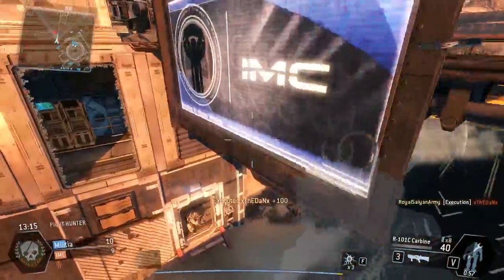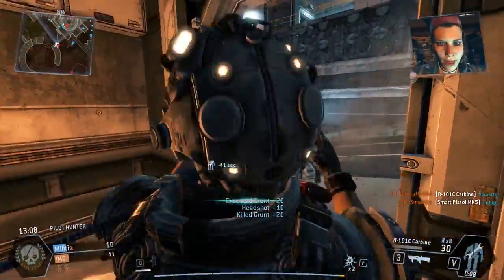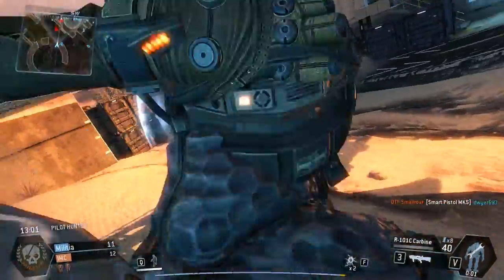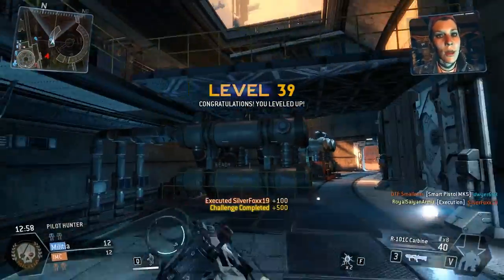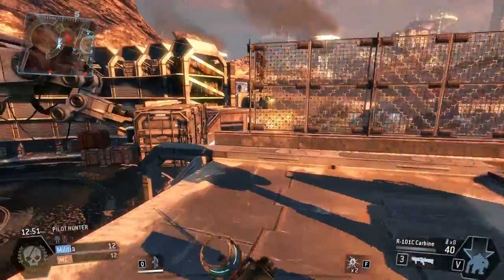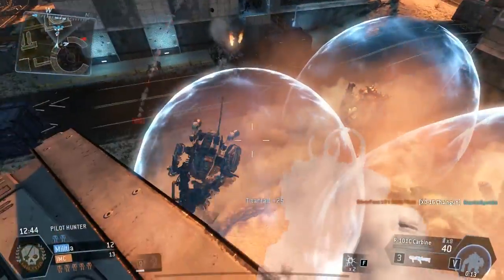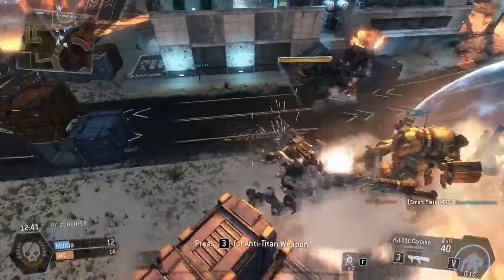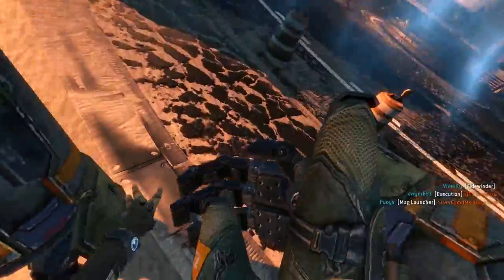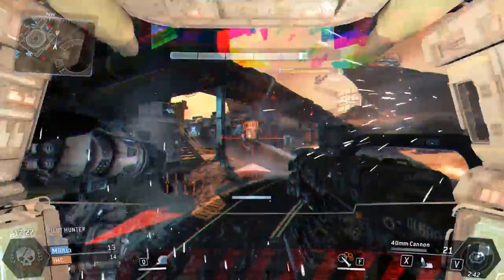I didn't want to include titan kills in the kill streak — I just wanted to count the pilot kills. I'm using the R101 carbine — it's the very first gun you have alongside the SMG. I think this is the best gun in the game. If you're not going to go with this, then close quarter shotgun — I think that's a pretty OP gun. Both of those are really good. I'm using the Ogre as my titan, not vortex shield — I'm using the electric smoke. I'd recommend to anybody playing a lot in titans to use the electric smoke. You'll see me get rodeoed multiple times in my titan, and that's what the electric smoke is for. I will be doing some other reviews and tutorials on guns and loadouts.